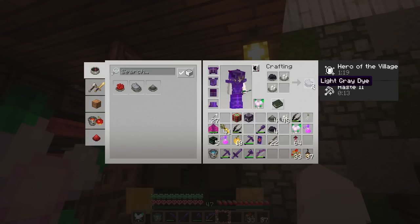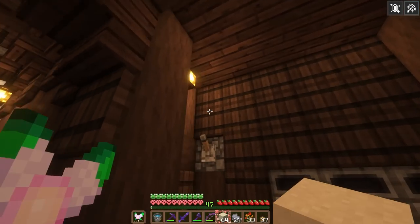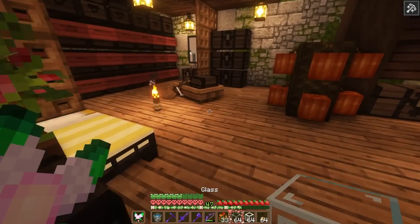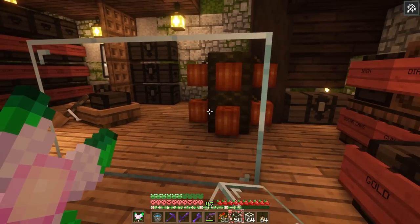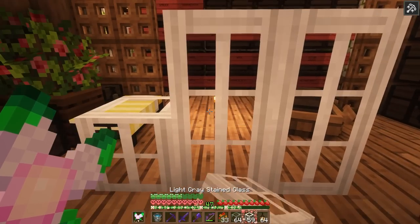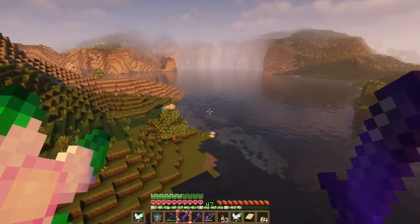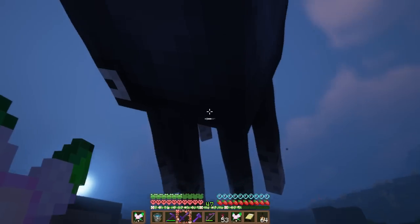In the meantime, I'm going to grab a bunch of light gray dye as I think I want to use light gray glass for the greenhouse. I'll put some sand to smelt in the super smelter. Even though I really like this plain glass for a greenhouse, I think there's something special about this light gray glass. I do need to grab some more ink sacks though because I am out of dark dye.